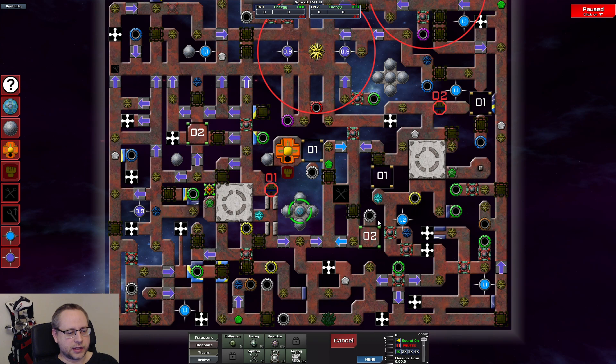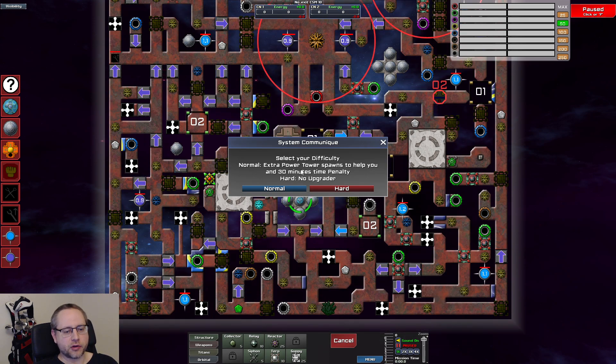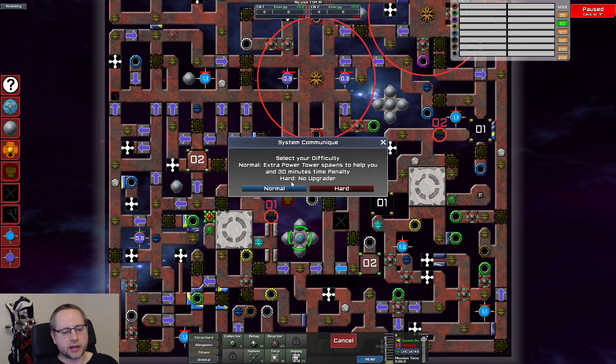When we unpause, so No Exit has introduced a new difficulty system. When we unpause we get an option to choose between normal and hard. If you choose normal you get a much easier game, but the timer adds a 30-minute time penalty. So we're playing on hard just to get a good score.